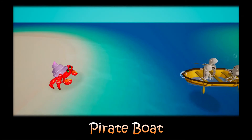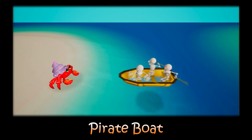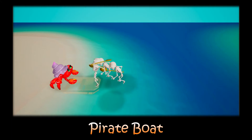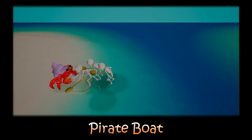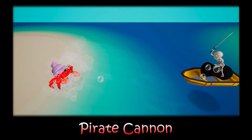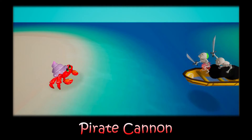Boat Pirate is the most notorious and anarchistic unit of the Pirate Army. They make a quick attack on a high-speed boat. Once the boat reaches the beach, the pirates will get out of the boat. Cannon Pirate can shoot cannonballs or Flying Pirates to the island from a far distance. The Flying Pirate will attack the crabs after landing.